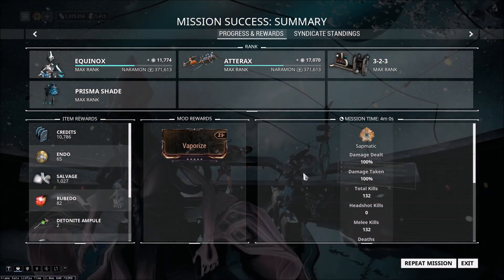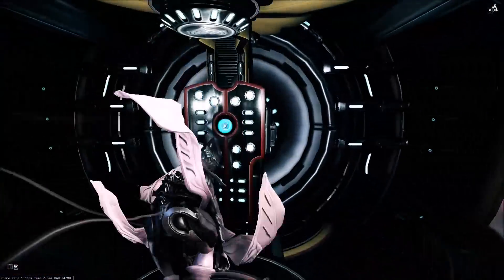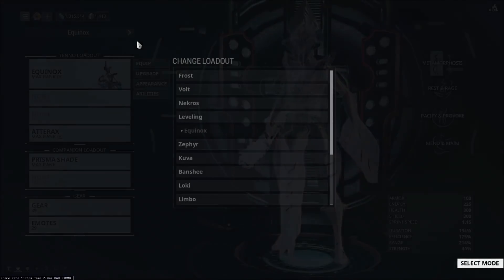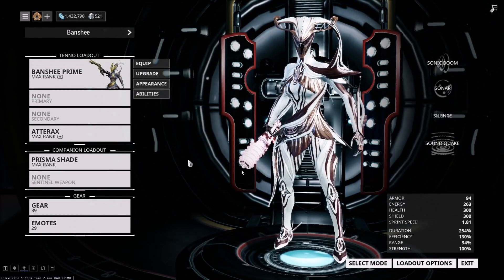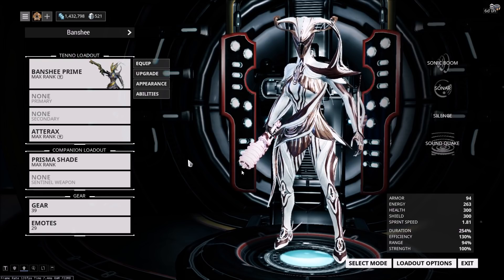As you can see here, I got about 29,000 focus on a 4-minute run. For my daily cap, that would average out to about 40 minutes for the base 250,000 cap. For me personally, it would take probably about 50 minutes at this pace.